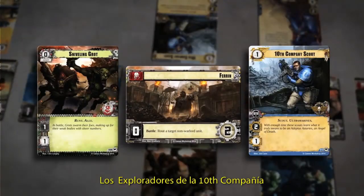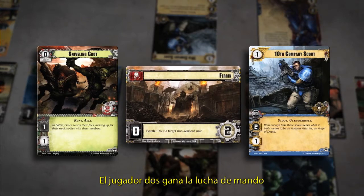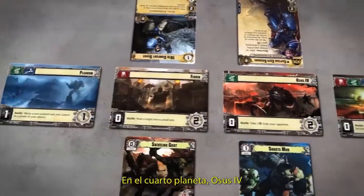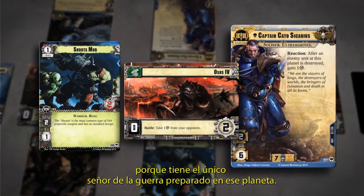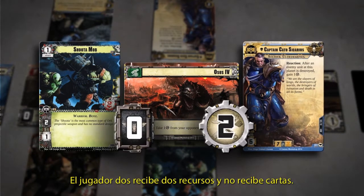The Tenth Company Scout has one Command Icon, while the Snivelling Grot has zero. Player 2 therefore wins the Command Struggle at Ferrin and collects two resources. At the fourth planet, Osus IV, Player 2 wins the Command Struggle because he has the only ready Warlord present, and therefore collects two resources and zero cards.